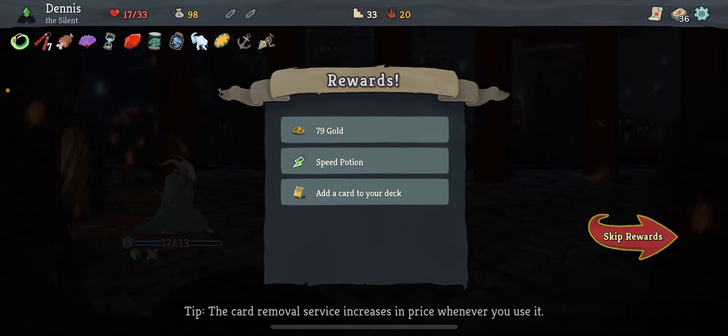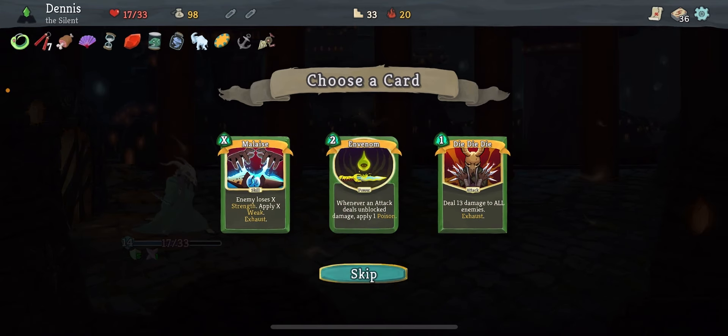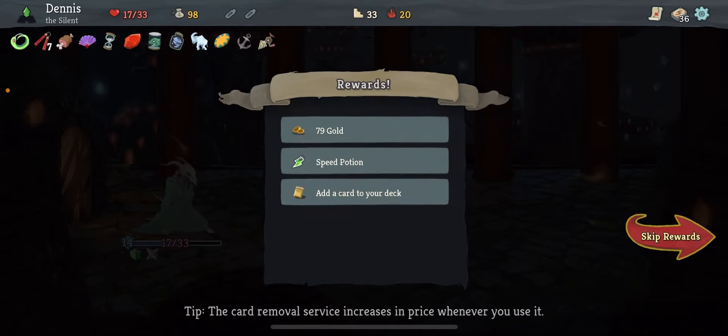And we can discuss what rewards to take today. Let's see here. Ooh — Malleys and Venom and Die Die Die. Can't wait to hear your thoughts on what to take.